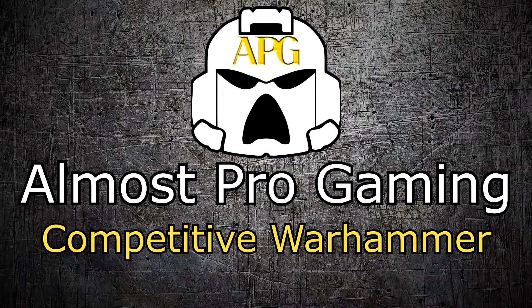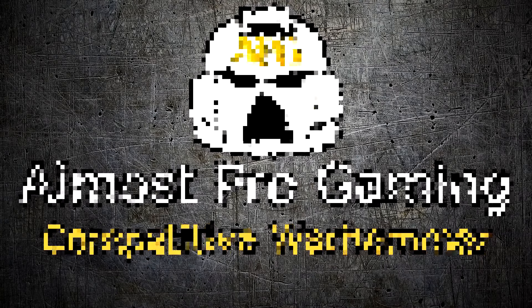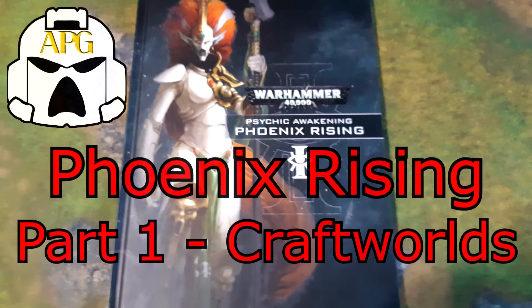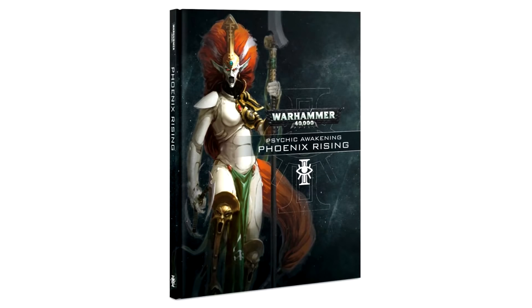Hello everyone and welcome back to my Warhammer 40k guides. I am Brady and today I have a very special video for you — a showcase of the first Psychic Awakening book, which is called Phoenix Rising. This book features new rules for Craftworlds, Drukhari, and Ynnari, and it's available for pre-order currently on the Games Workshop website.